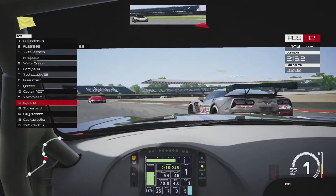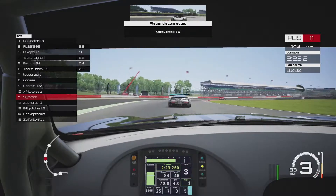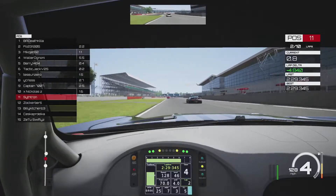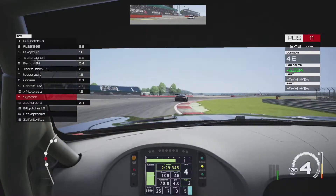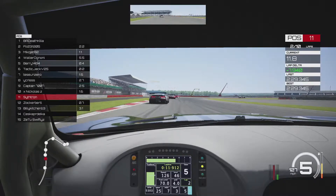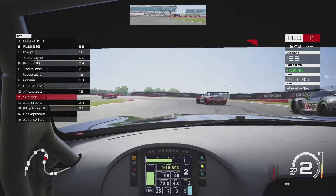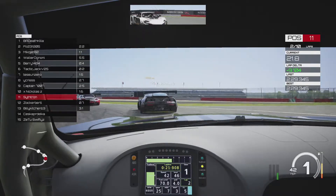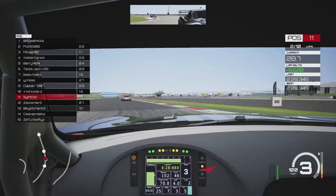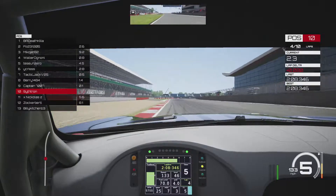Coming into Vale now — the Corvette almost locks up and we nearly go into the back of them. Through Club to start lap two, onto the Hamilton Straight. Right behind the grey Corvette, seeing if we can make a move. Into Abbey, Farm, then Village Hairpin — getting closer and closer. At the loop they go wide onto the grass, allowing us to barge past with a bit of contact through A3. Up to P10 on the Wellington Straight — two places down from where we started.